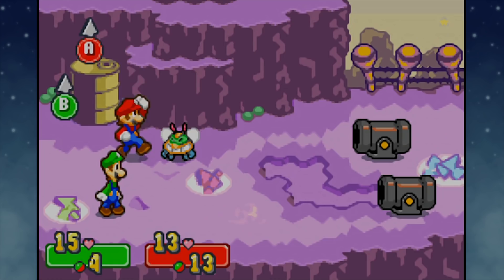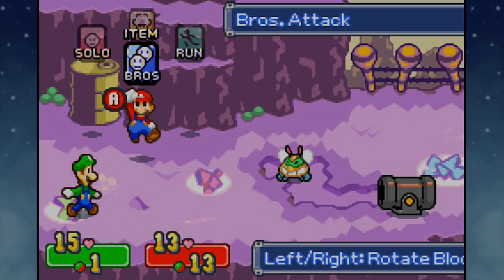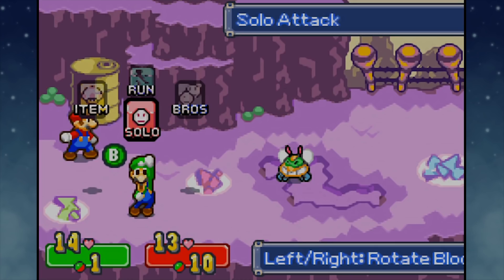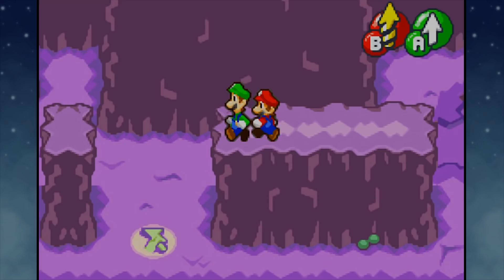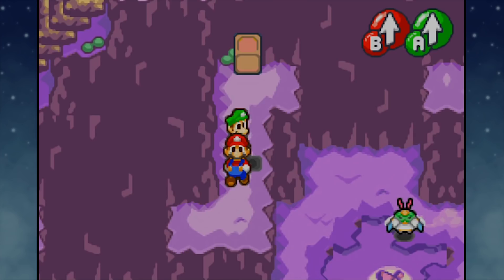This does bring me to something important - whenever you get a new bros attack, I highly recommend you use it in battle as much as you possibly can, because those advanced actions are very worth your time to get, and they depend on how many times you successfully perform the attack. If you can get up to level 3 and master that as well, that is good. I would also recommend giving priority in battle to enemies that you can't counterattack. I think there's something over here - sure enough I was right; I put faith in the level designers and they delivered.